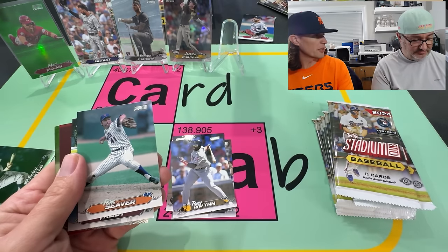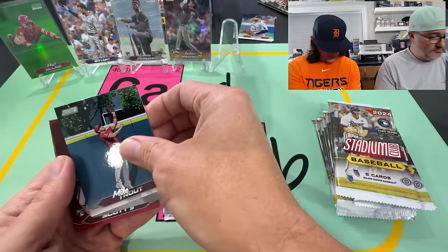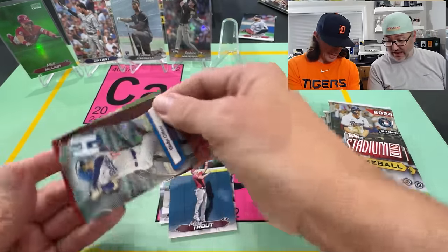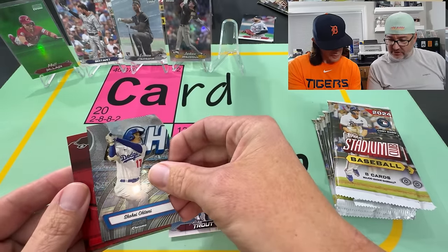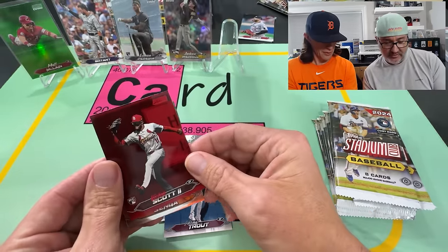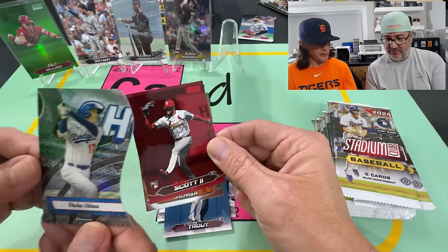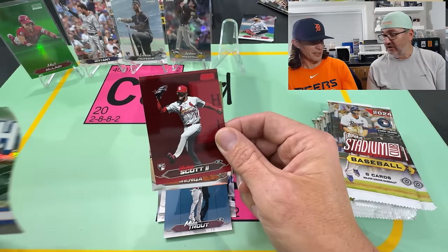It's actually hard to read their names. We got a die cut — Otani! Chrome! So normally those are the Trump variants — you can put these all together and they form a picture. Yeah, it's a puzzle.